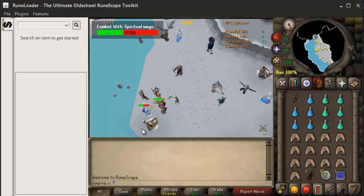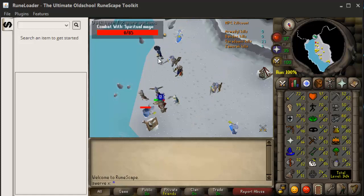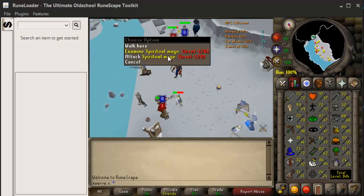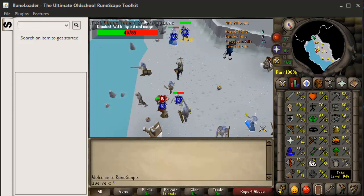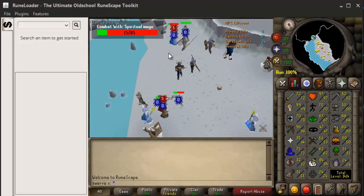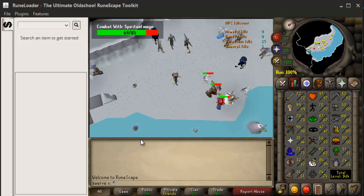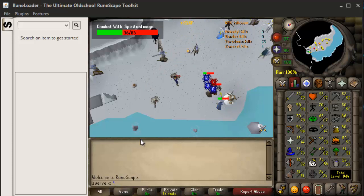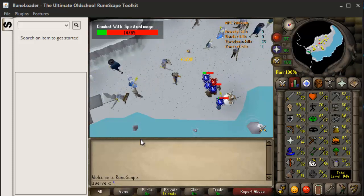It might have the plugin somewhere on the website — I literally just loaded it today. I do like it because you have this combat bar at the top showing the health. Now Orion does offer this health bar, but you have to pay for the pro version of Orion. So that raises the question: should I pay for Orion because it offers a lot of other plugins more beneficial to my overall gameplay, or should I use RuneLoader when I need the combat bar for specific bosses and use Orion for everyday gameplay?